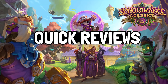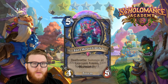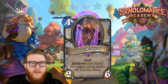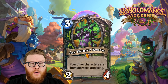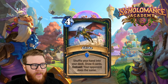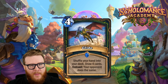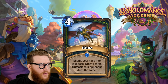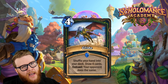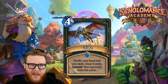Here are the ratings: Glide is a four-star card. Mozaki, Master Duelist is three stars. Totem Goliath is four stars. Ceremonial Maul is three stars. Flesh Giant is three stars. Cabal Acolyte is three stars. Ace Hunter Kreen is four stars. That wraps it up for this review. If the fireback card is a legendary I'll probably come back for another review, otherwise I'll bundle it into the next one. Share your thoughts — is Glide totally insane? Let me know in the comments below. Thanks for watching, hope you'll subscribe, and until next time — game on.